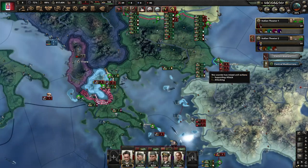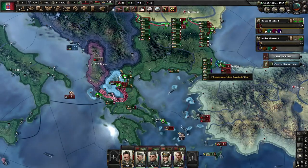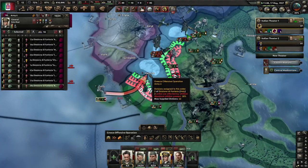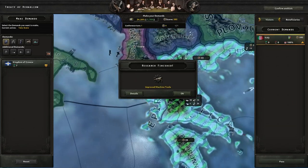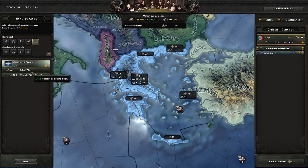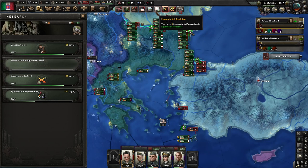Turkey can put up a bit of a fight, so them having five or six fewer units is going to make a difference. If we can get Edirne I think that will be the end — and indeed it is the end. We are going to take everything from Greece including their fleet. We also finished a research, so let's take care of that — we're going for artillery.